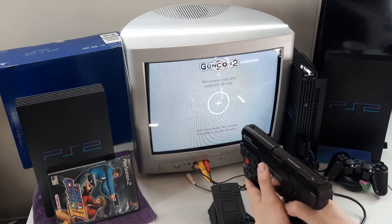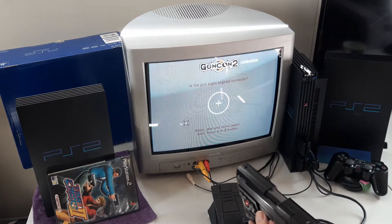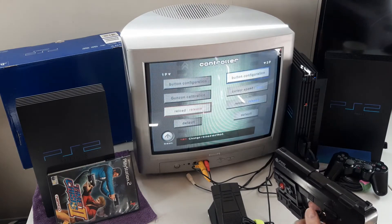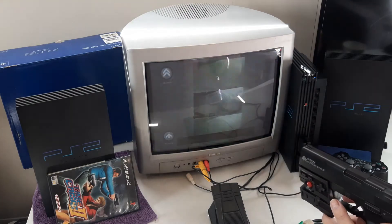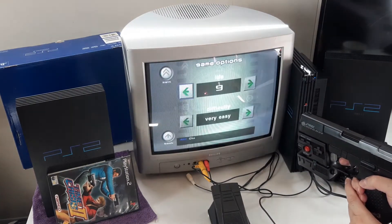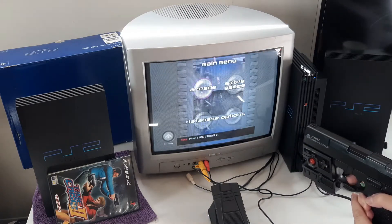Let's calibrate the gun first. Move it around to accept. For the reload, we're going to keep it as release mode. Let's get back and get some gameplay working. Let's go back to main, and arcade mode.